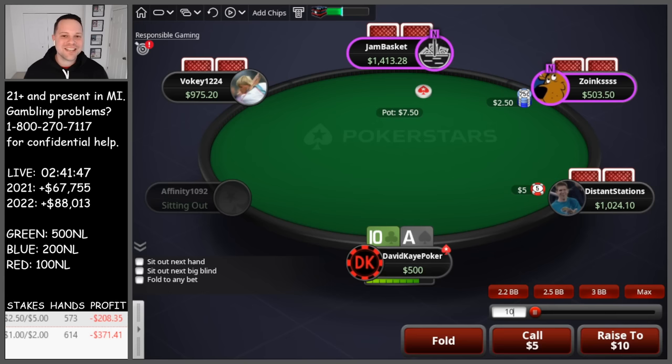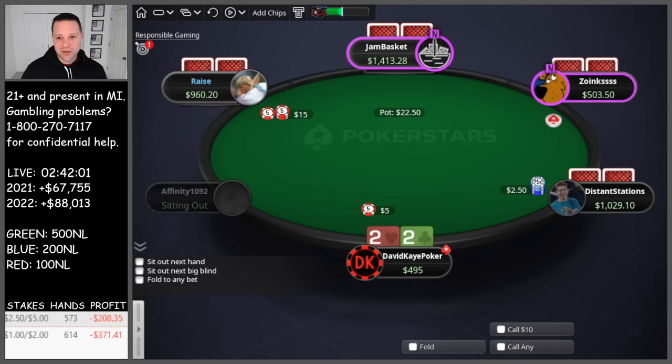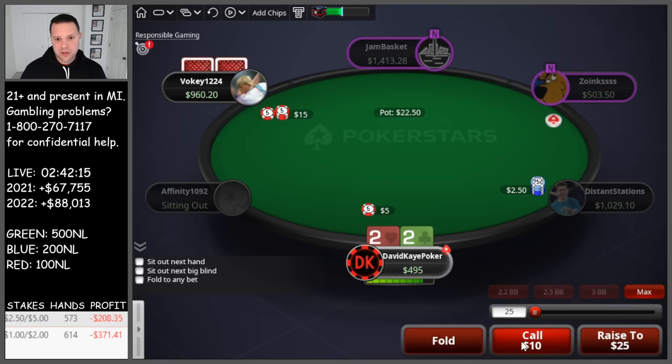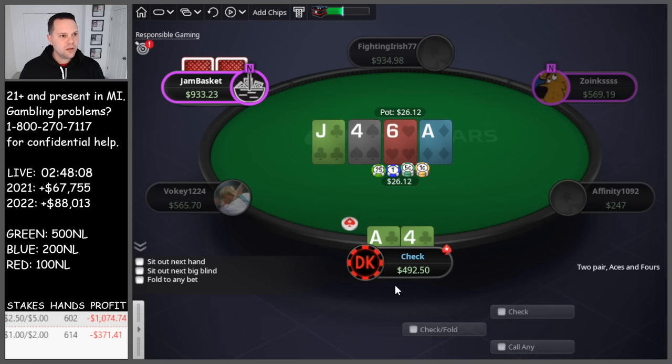They tricked me by checking the turn with top set. On the river, I was trying to represent ace-7, 7-6. Nines without a diamond, tens without a diamond are probably some of our best bluffs. I'm not really repping 10-9 because I'd never check the turn on that board with it. I think we can jam for value with any 7 there given the check-check turn, then facing about two-thirds. Using pocket nines and tens without a diamond as bluffs, and 7-6 and ace-7 suited as value hands — that's probably okay.